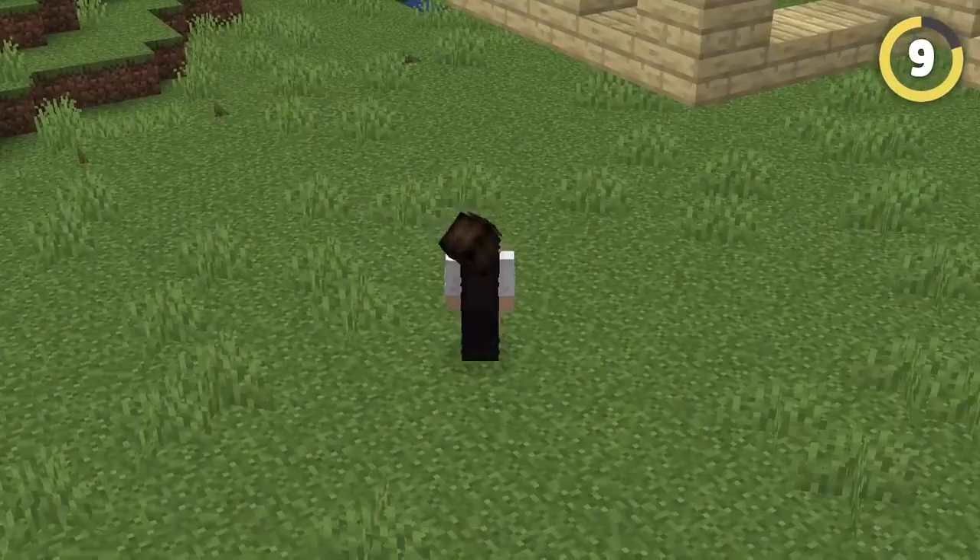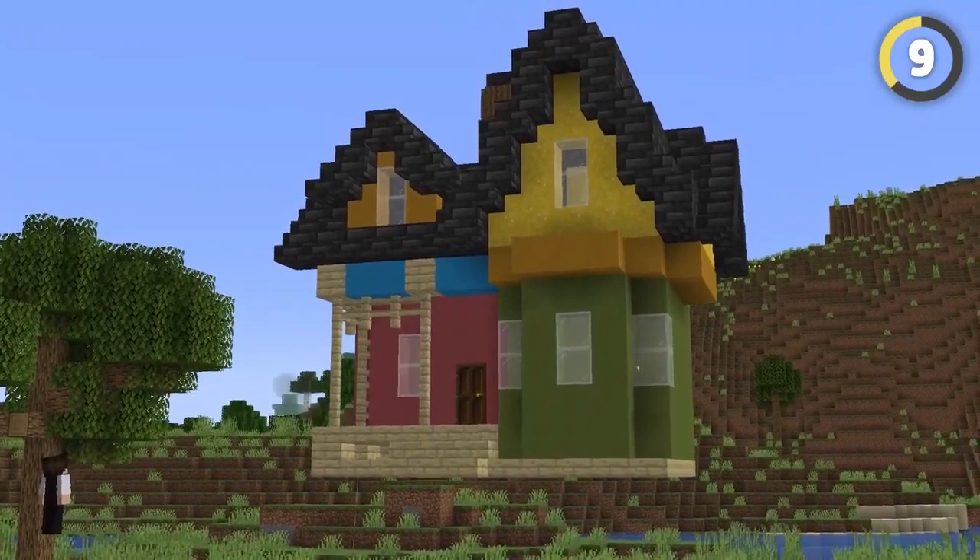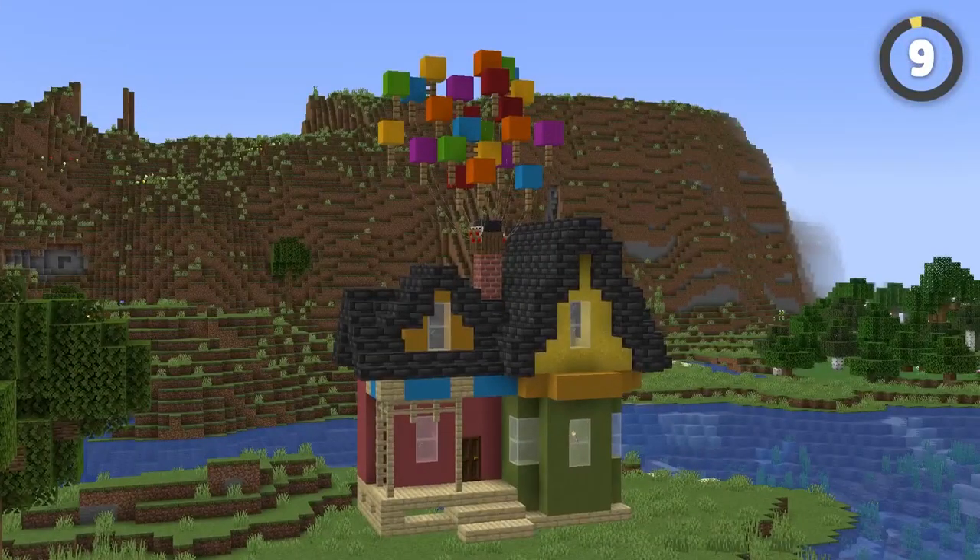If you hide a leashed chicken underground, you can attach the lead to a fence and make what looks like a floating balloon house. You can add some actual balloons up top and you've basically got the house from Up.